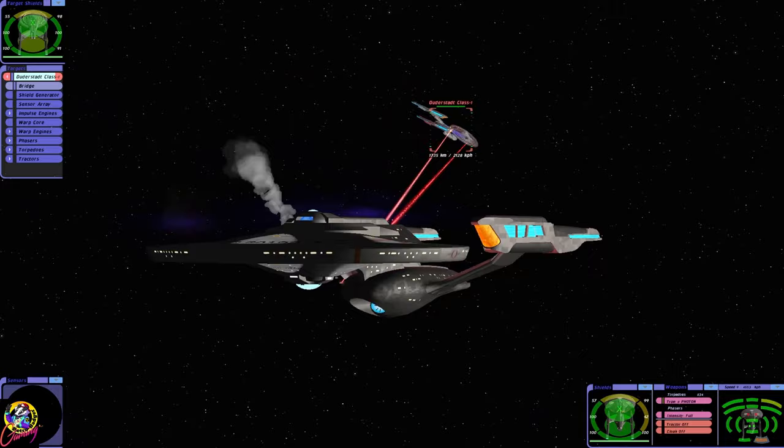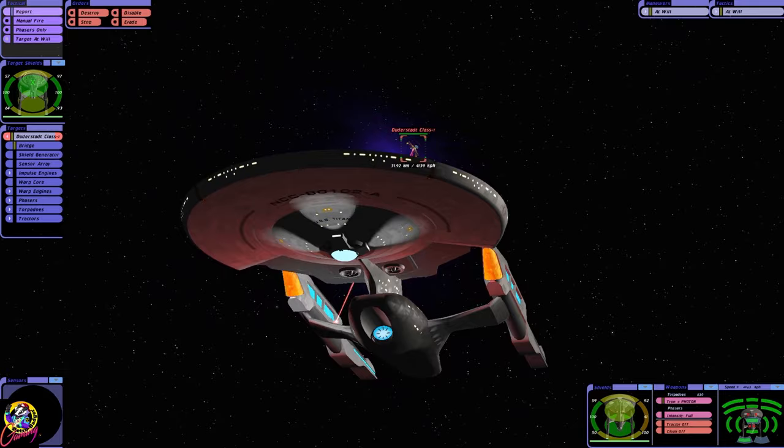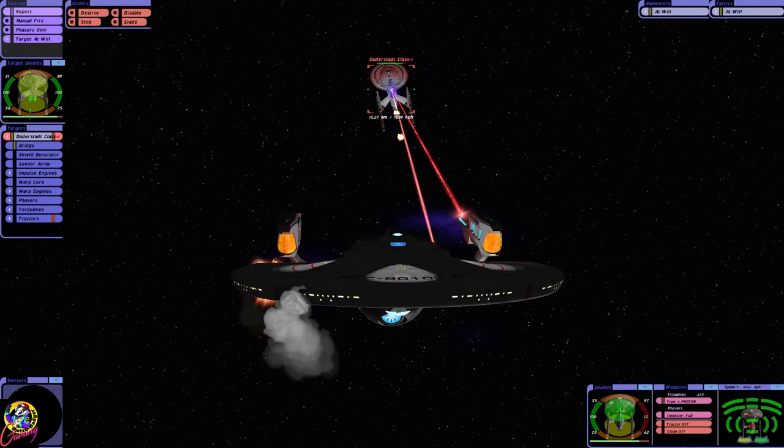We have damaged the Derdéstat's — or the Intrepid's — forward shields. That's good, very good. We have a cloaking device. I never like using the cloaking device anymore, if I'm honest — I only use it if it's really desperate. We can fire four photons from the rear, and they can only fire two. That's interesting.